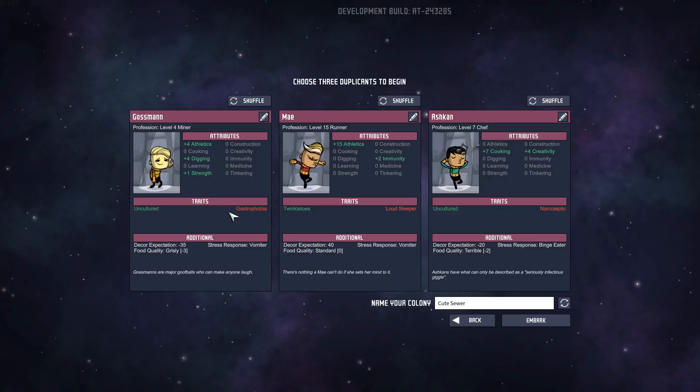It has been a while since I've played. Let's see what we got here. So we want a level 15 duplicant right off the bat — that's absurd. We need someone who's good at digging, so we have someone right here. Athletics really helps us get the hauling jobs done quickly, especially if they're taking stuff from one chest to another.